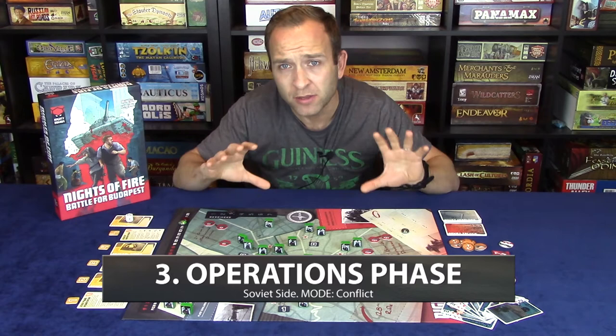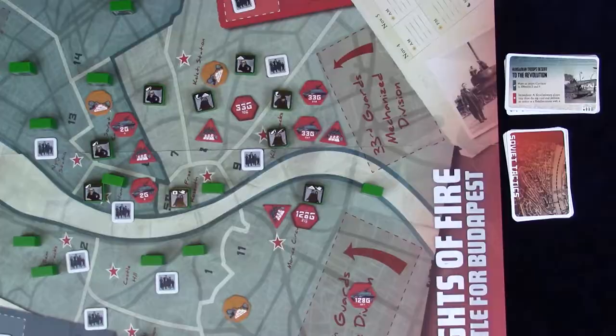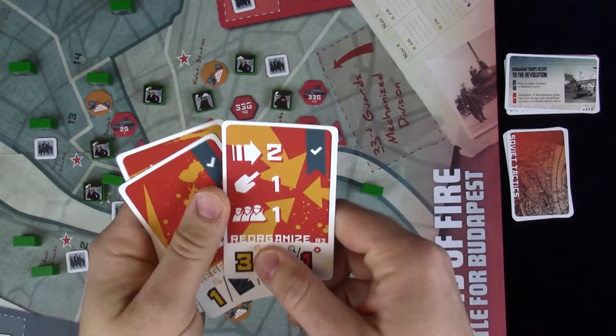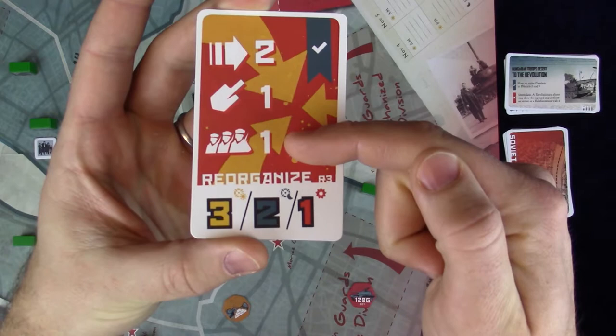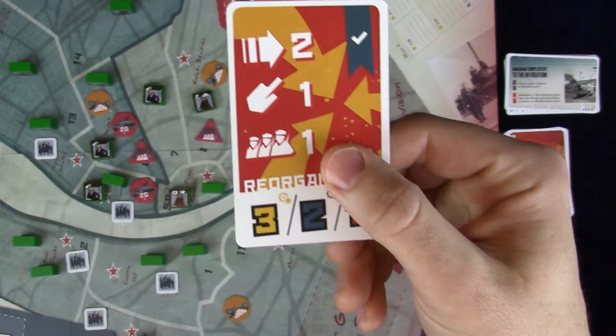On the Soviet player's turn, they must play one or two tactics cards from hand, or pass. The action icons show what can be done and the maximum number of times each action may be taken. The Soviet player may take these actions in any order, choose not to take some actions at all, play a single card, take a few actions, then play a second card later — there is complete flexibility in how actions are taken.